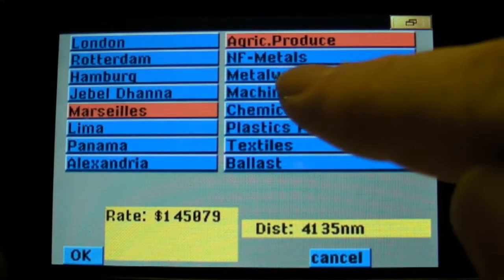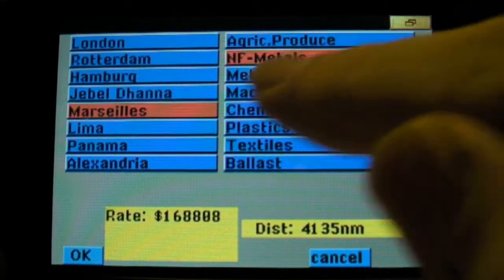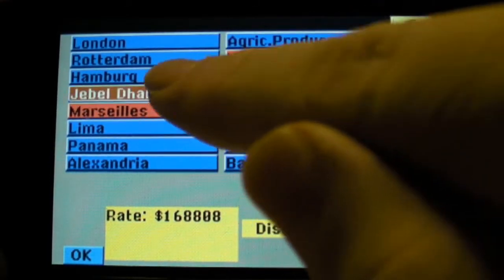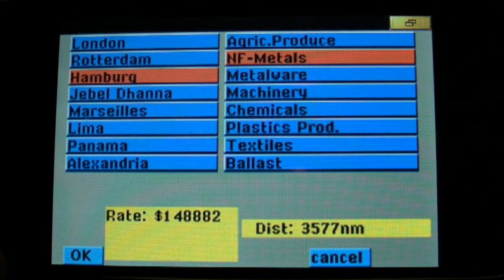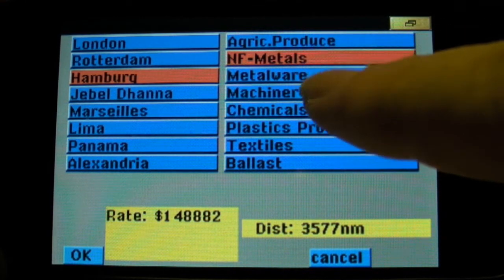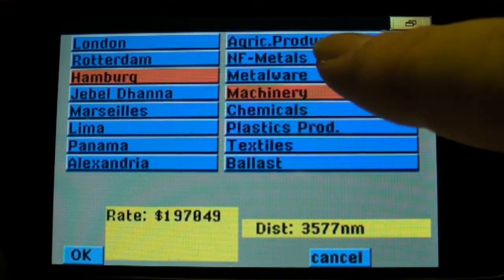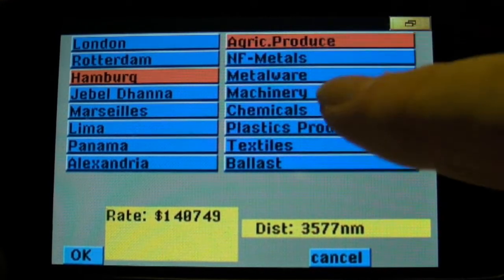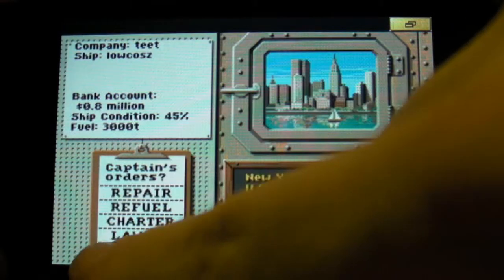In the charter menu you have to select a good freight. Check through what the current offers are. Sometimes you get a very good freight rate, but also a time-critical freight — you have to be there on time. You can get chemicals, or whatever else is available. Let's look for the best option. Just take this one — it's okay. We go to load, and the ship starts again.